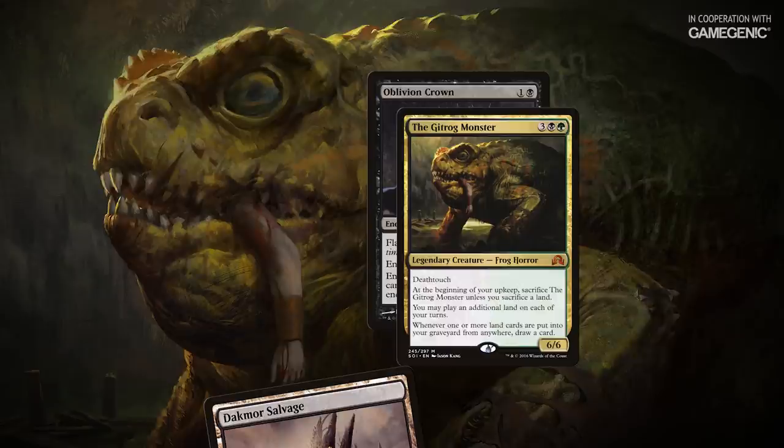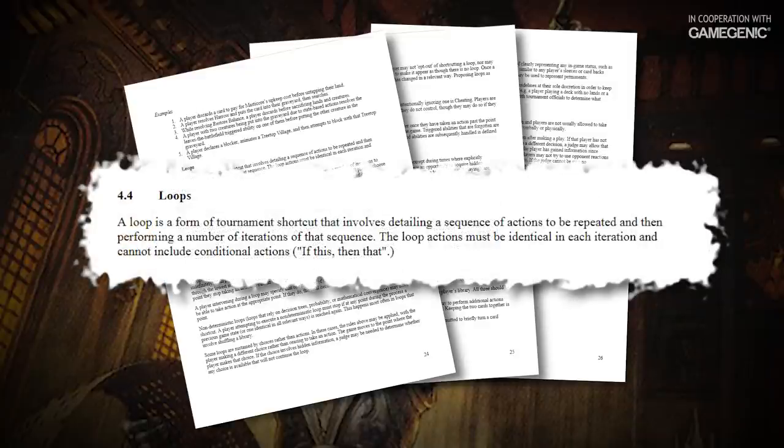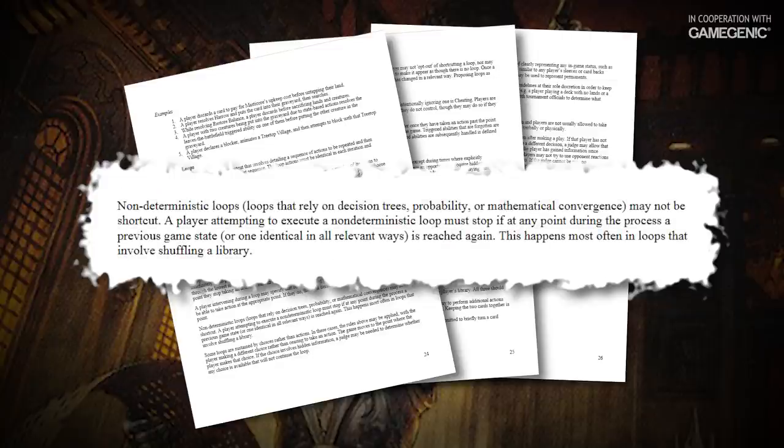Before we get into this next part, you'll need to bear with me for a quick rules aside. This combo is not shortcutable under Magic Tournament Rules section 4.4, which governs shortcuts. This rule explicitly forbids shortcutting any combo that involves a decision tree. People do play and shortcut this combo in Commander, which isn't technically governed by the Magic Tournament Rules, but it does require a bit of hand waving. It's not generally worth making someone play this out manually — if they know how to execute the combo, executing the steps are unlikely to draw a slow play violation from an observing judge.